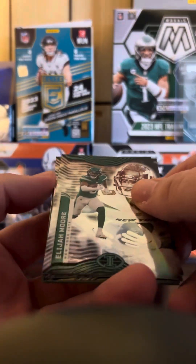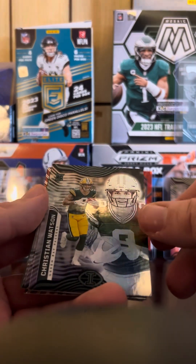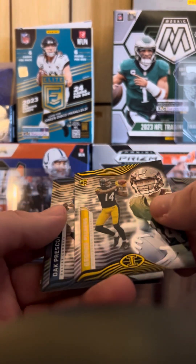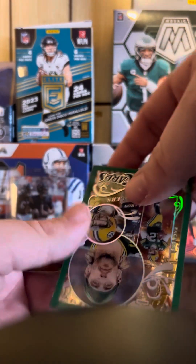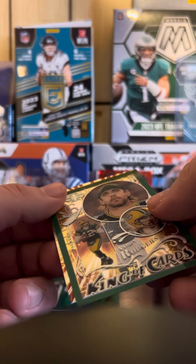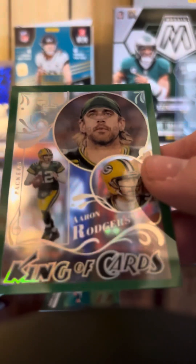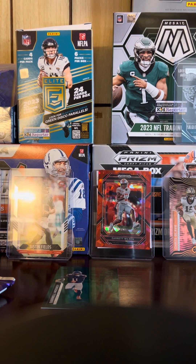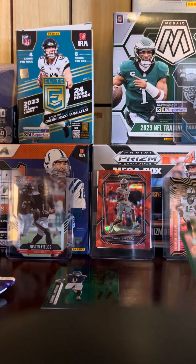Pack two: Elijah Moore, Christian Watson, oh — rookie George Pickens, that's the second rookie I have of him. Dak Prescott, and then — King of Cards — Aaron Rodgers! Look at this, it's a see-through card. What a card that is, that's pretty sick looking.